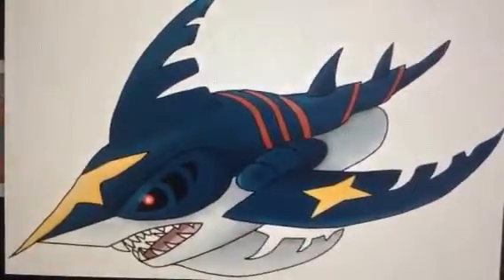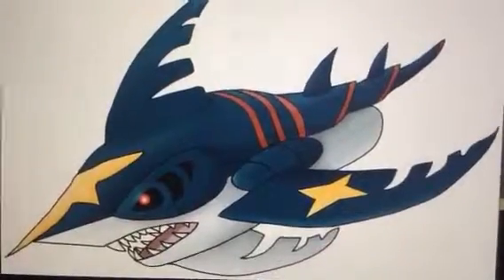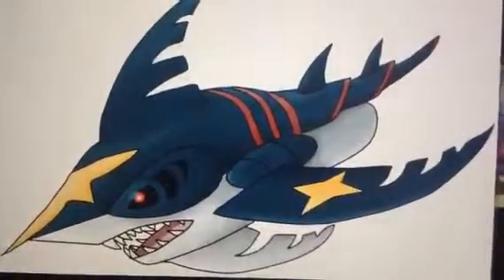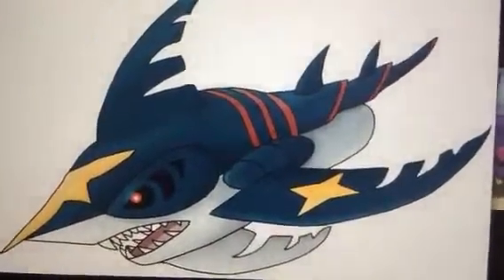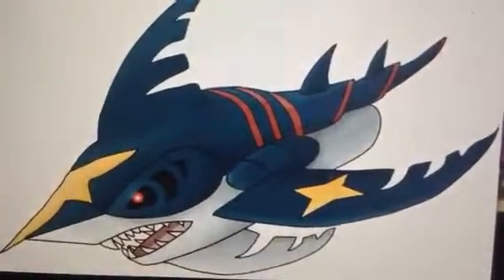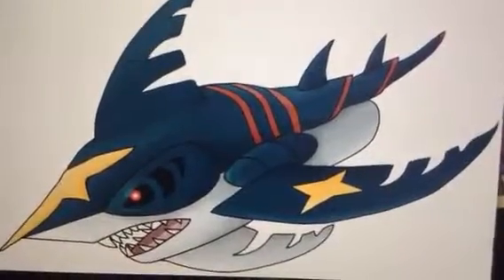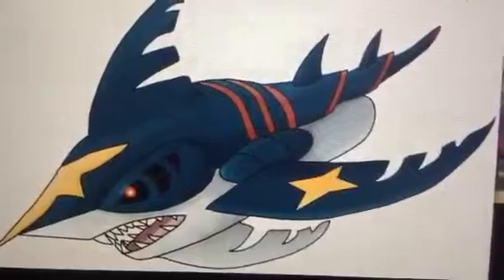This one's probably my most favorite Sharpedo form. It has a pointed head — it looks like a hammerhead shark with a spike tail with two fins on the back of it. This time it does not have an extended upper head with a star. This time it has a star on both of its fins.